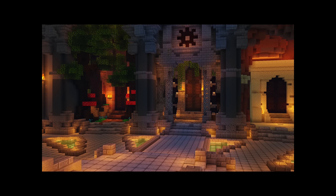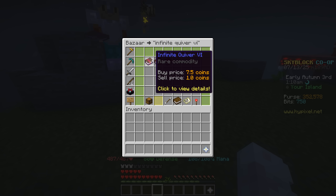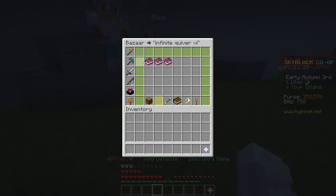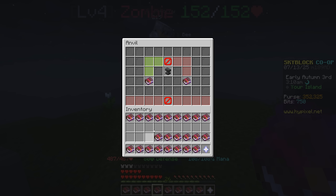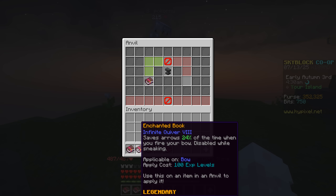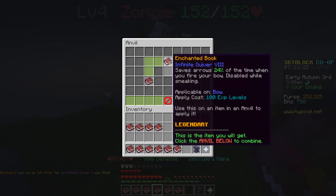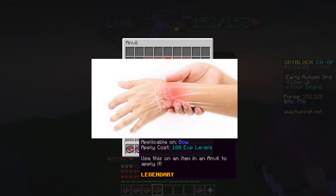People get loot from dungeons in this game and they insta-sell it to the Bazaar when they're finished. People sell some books like Infinite Quiver for one coin to get rid of them really fast because that's the insta-sell price. This means I can buy the lowest level version of the book for one coin, process it into the highest level, and sell it for 200k. The upside is that it's a lot of easy money with pretty much no requirements. The downside is that it takes a lot of clicks and time.